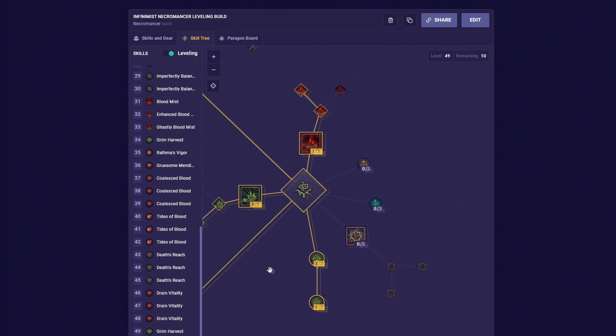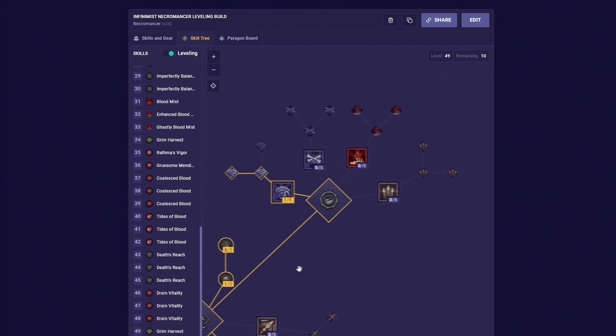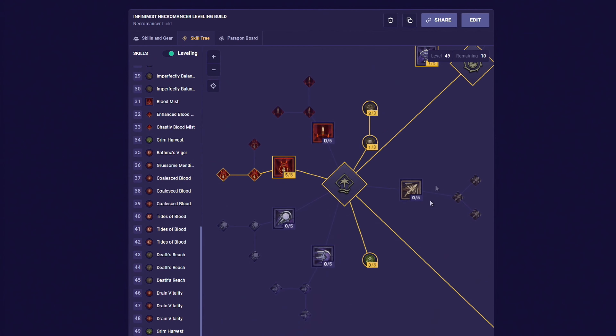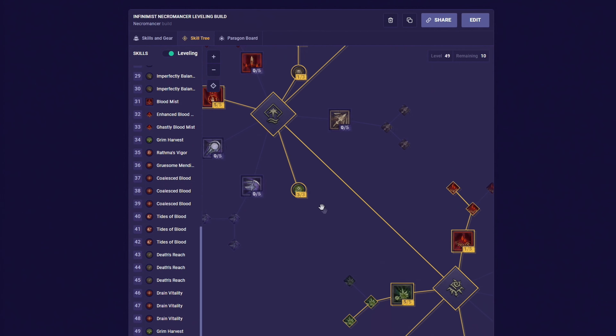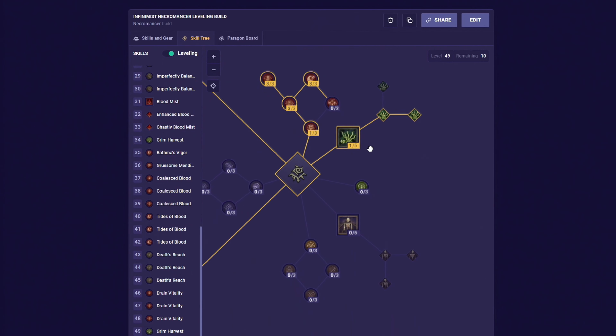And finally, don't forget about your renown — after you gather all the renown in the game, you will get 10 extra skill points. I recommend spending them towards your leveling progression. And then in the endgame build, I will show you where you wanna spend your 10 leftover skill points.